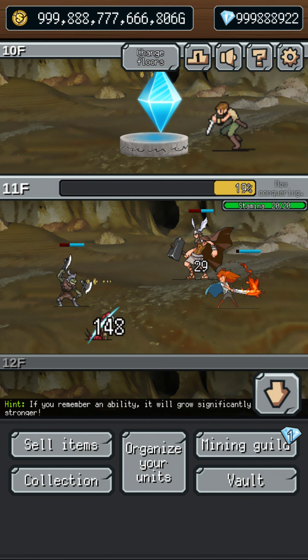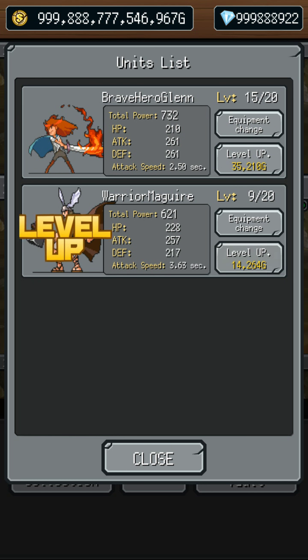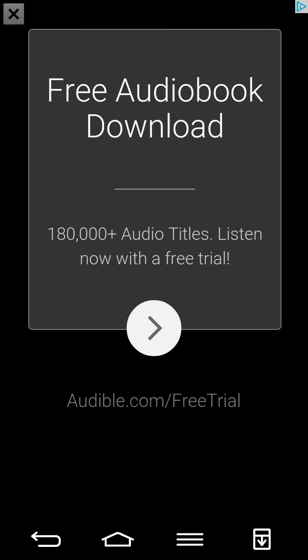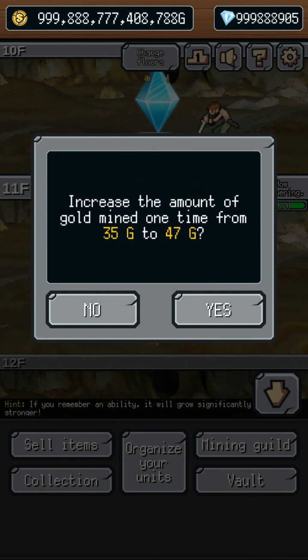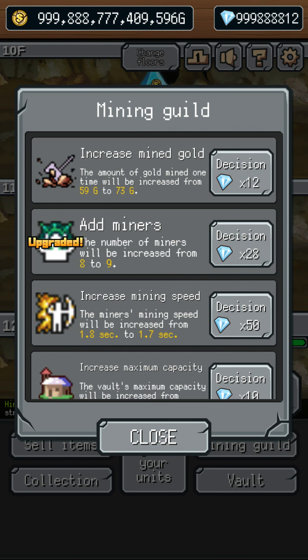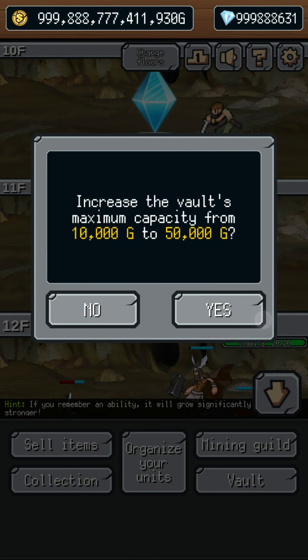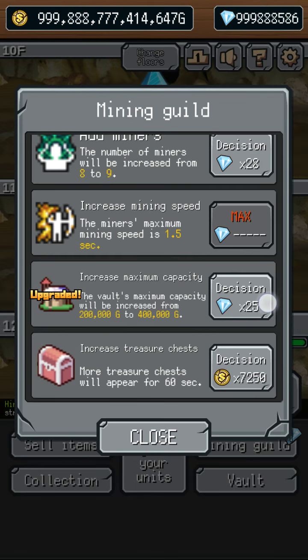Now you can see all my gold and gems. Let's spend some and show you that it's all spendable. Going to level up some units — spend some gems, add miners, increase mining speed, increase maximum capacity so my vault can hold more money. I just started the game so I haven't been to the vault yet.